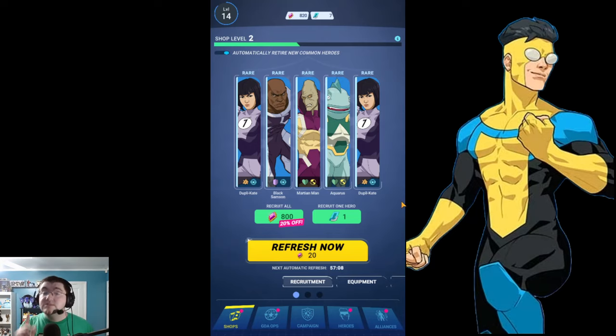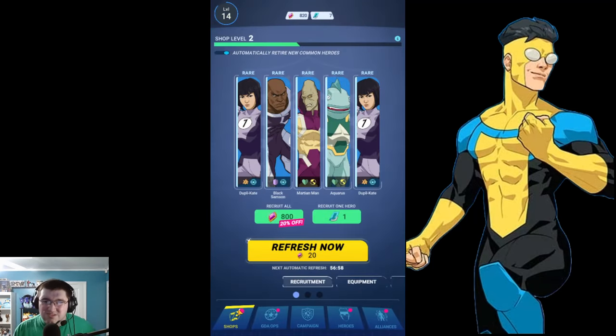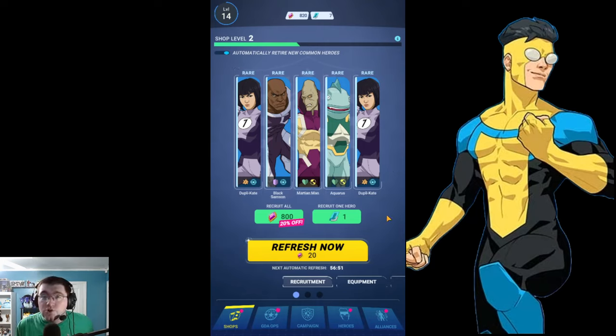At this point, you can still refresh, however it will require your gems. Gems are items that you can either pay for or you get in pretty good numbers from doing your missions, doing the campaign, all that jazz. Now, the jury is out on whether or not it is useful to do a refresh using gems or if you should just stick to the freebies. Because keep in mind, every hour it will do an automatic refresh. If an hour has gone by, the next time you log in, this will refresh automatically for free. If you don't want to wait that long, you can use gems.